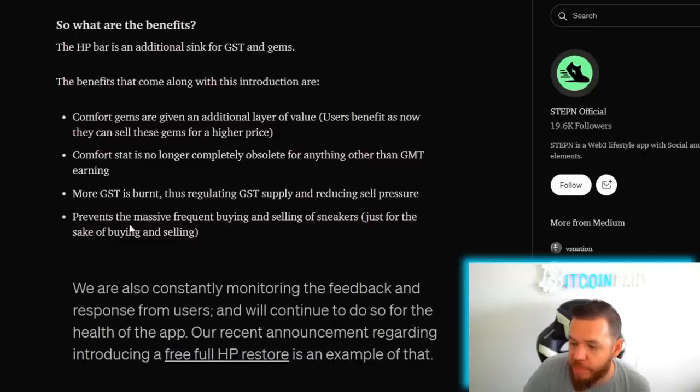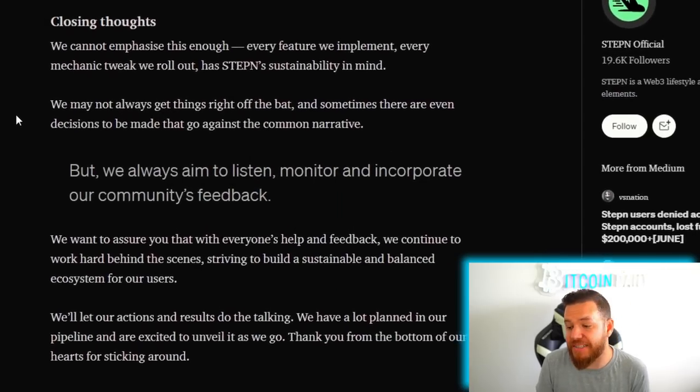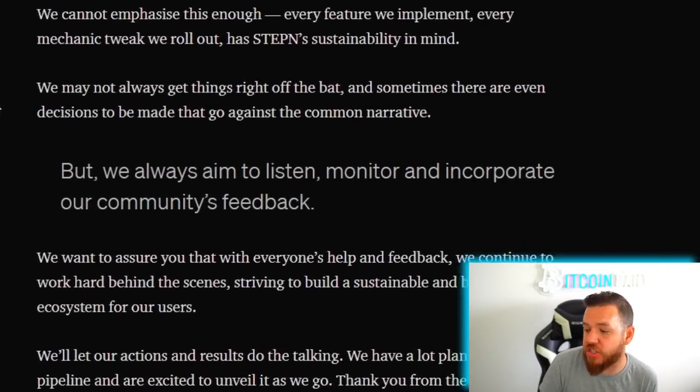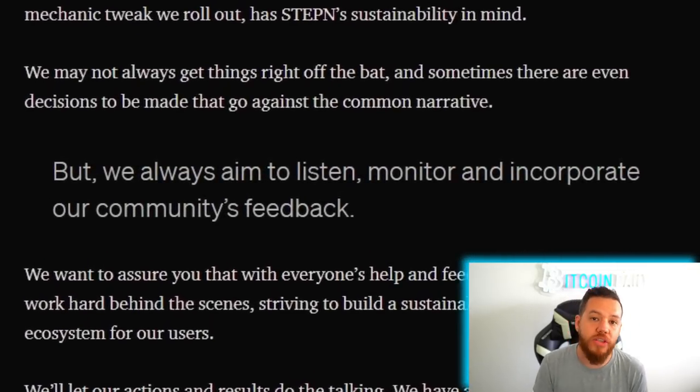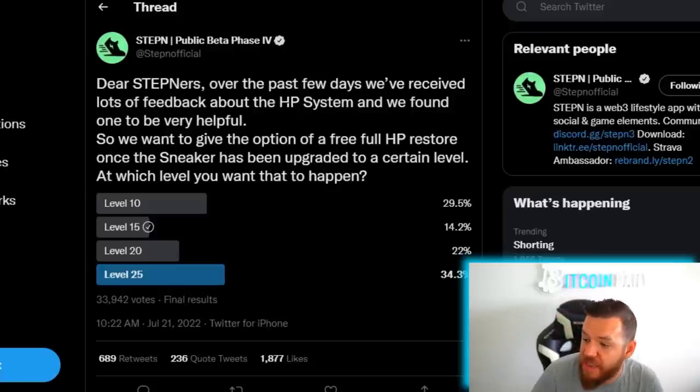The last benefit they posted is that it prevents massive frequent buying and selling of sneakers, which I don't think is really a benefit. They ended this article by saying that they will always aim to listen, monitor, and incorporate the community's feedback. One of the things they did was roll out a free HP restoration at level 25. My issue with this: first of all, only 33,000 people voted on this, which probably accounts to less than one percent of the StepN community.